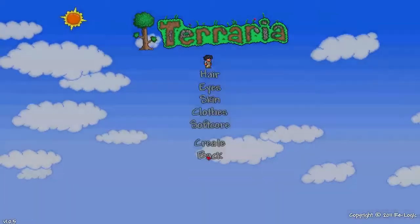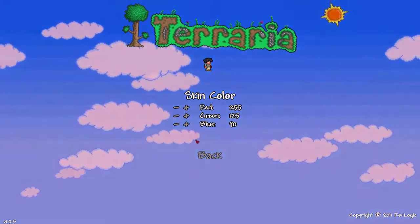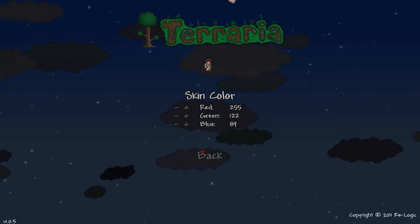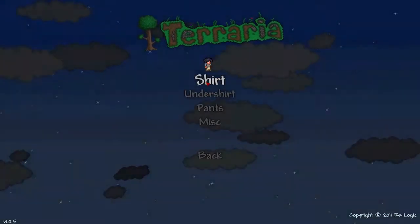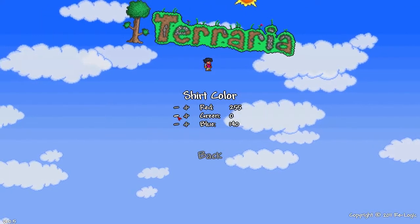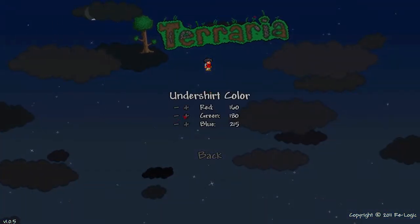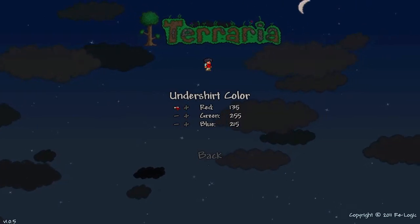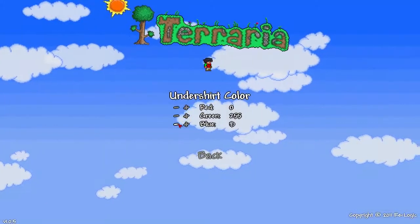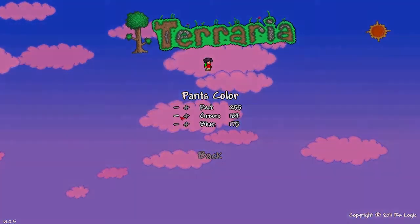I'm trying to get the hair color as close to black as possible - that's pretty good. I don't really care as much about the eyes or skin. For clothes, the shirt's going to be just red, the undershirt's going to be just green, and our pants will be blue for jeans.